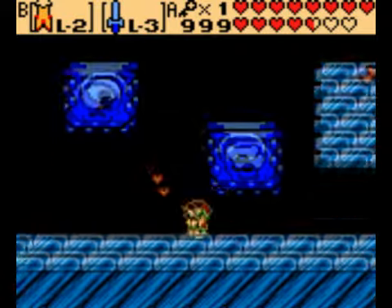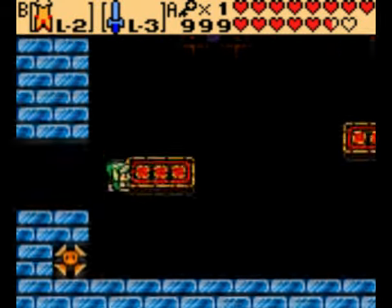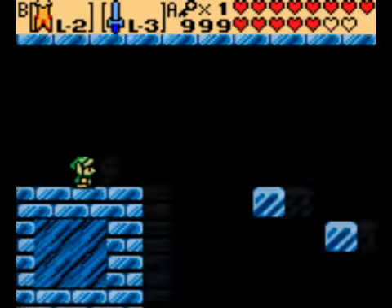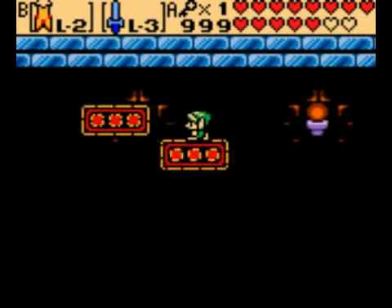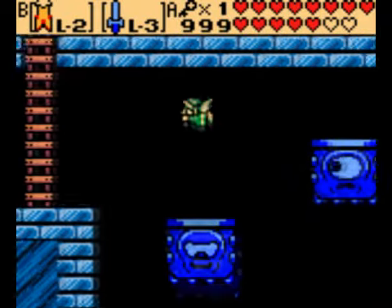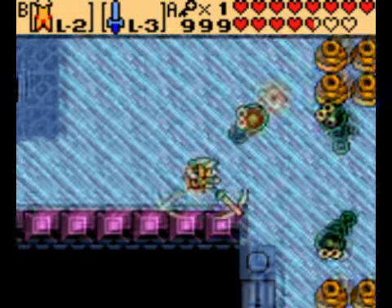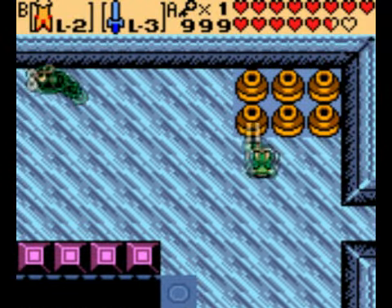Are those ice swamps? Will I slip on them? I can't get on there in time. Try it again — there we go. At least I don't have those bats to worry about anymore. That's how you get to the other side.